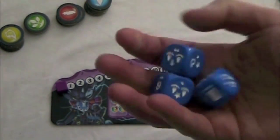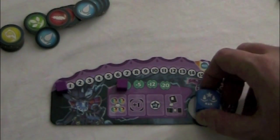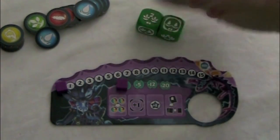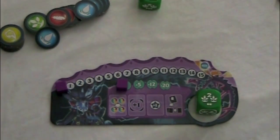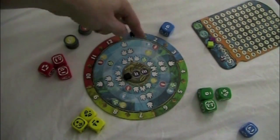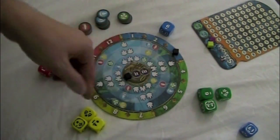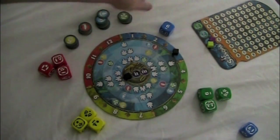On your turn, if you are the start player, you take the dice for the current season, roll those dice, keep one die, and pass the rest along. If you are later in the turn order, you get passed a certain number of dice, keep one of those dice, and put it on your board. If there's only one die left, you are the last player for that round and this die goes back by the season board. The number of pips on that leftover die shows how many spaces the marker will advance, determining what season you'll be in for the next round.